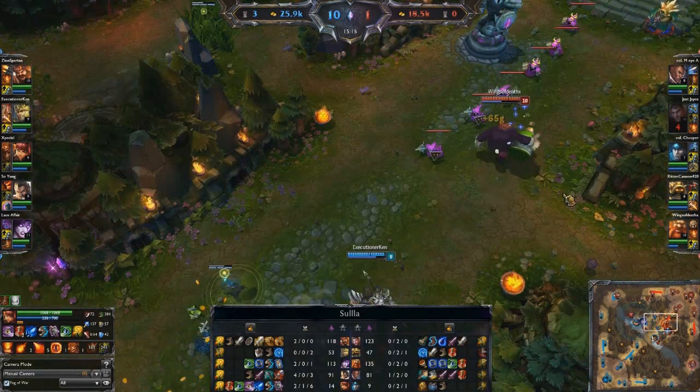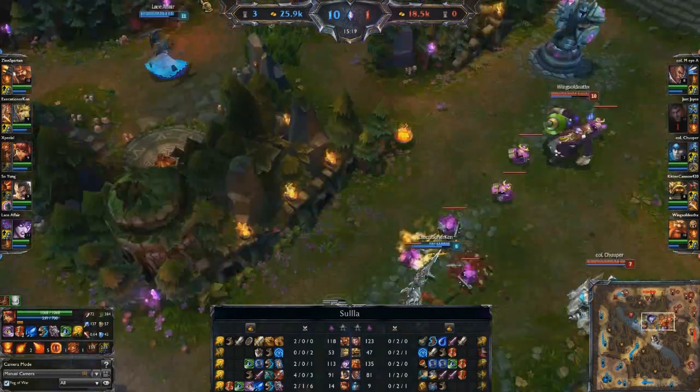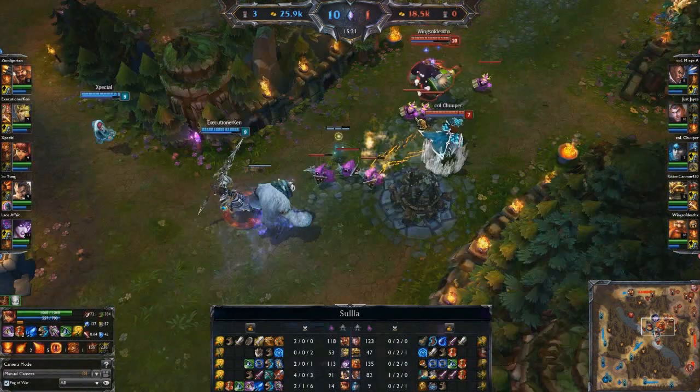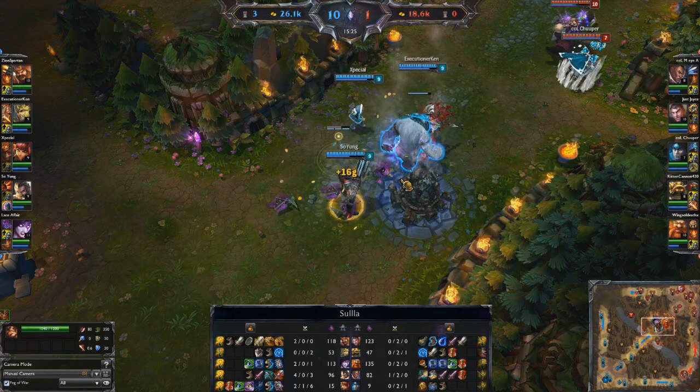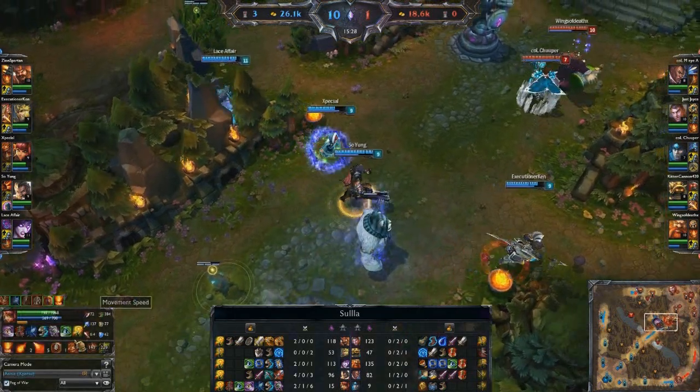Clearly Annie has gotten way more gold — you can potentially get the most gold from the Spell Thief's Edge item. And Tibbers is still hanging out, by the way — Tibbers lasts for a pretty long time. I should probably highlight that skill since I didn't highlight it yet.